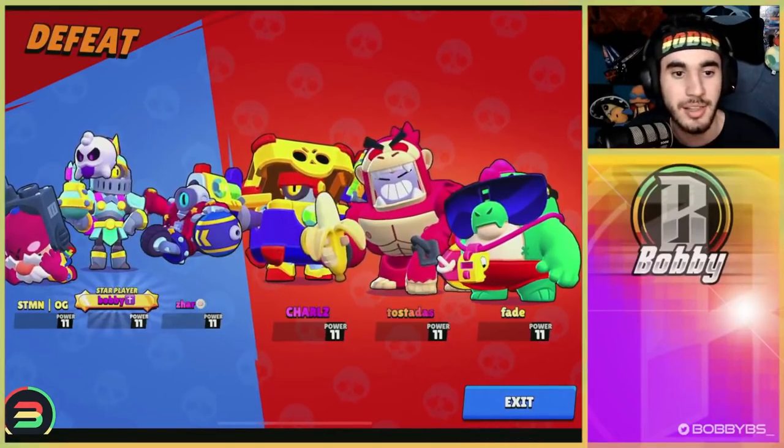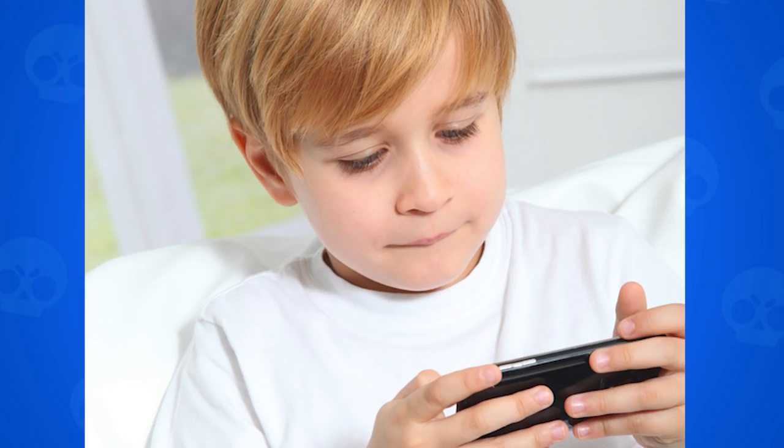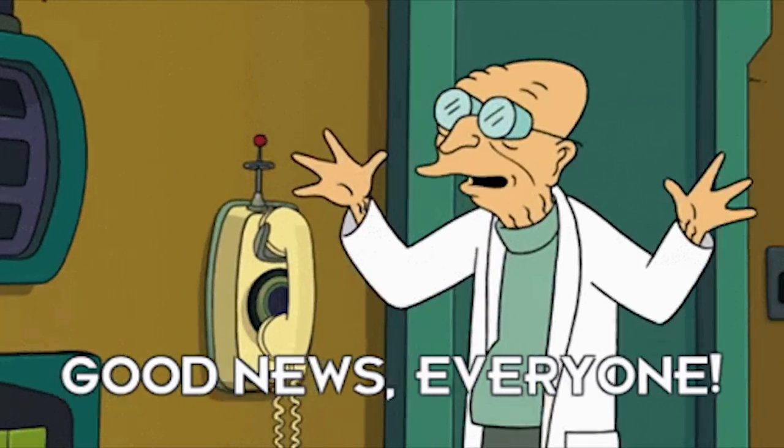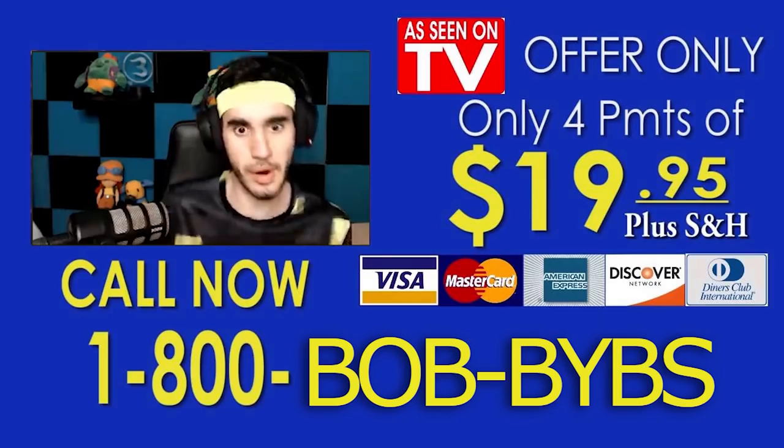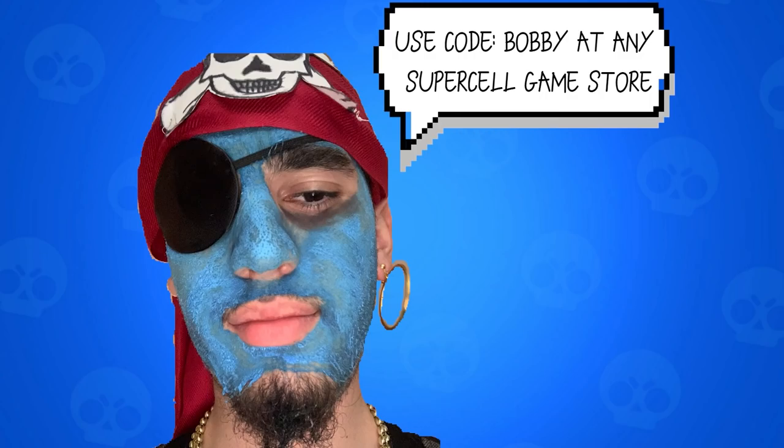That's basically what a pro scrim looks like. Star player on the loss — I'm going to screenshot that for the ego. If you guys enjoyed this type of video I can definitely do more with other teams. Hope you enjoyed the daily video — like, comment, subscribe, I'll be back again tomorrow. And if you want to support your favorite creator, use code Bobby at any Supercell game store — limited time offer!